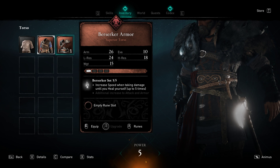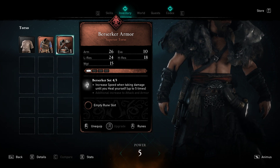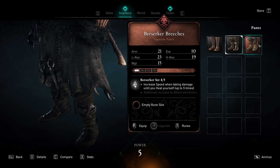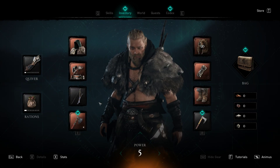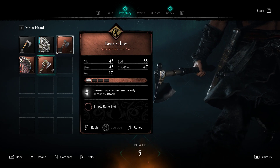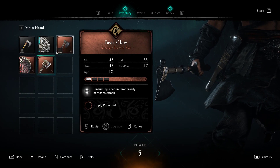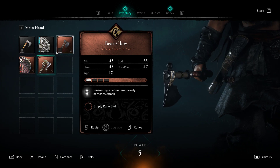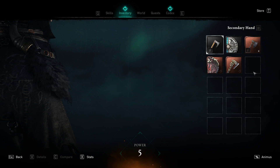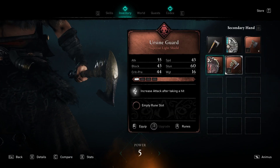Look at this — this is clearly much better. The evasion is much less, but I think the armor is better. I also didn't have those runes. We're going to go full Berserker set. Okay, nothing on the bow. Bear Claw superior bearded axe — we can go dual wield on this, but you do get the guard. Let's think about which is a better rune.